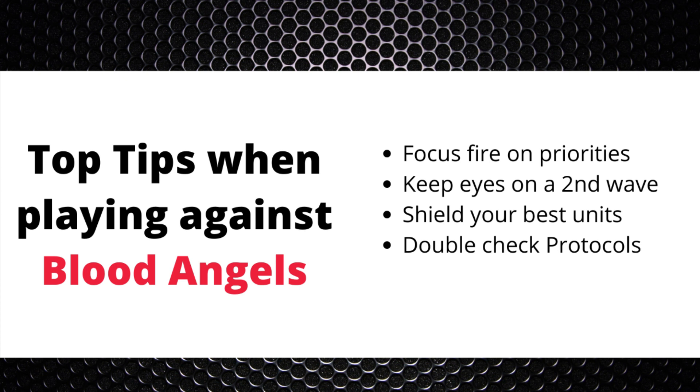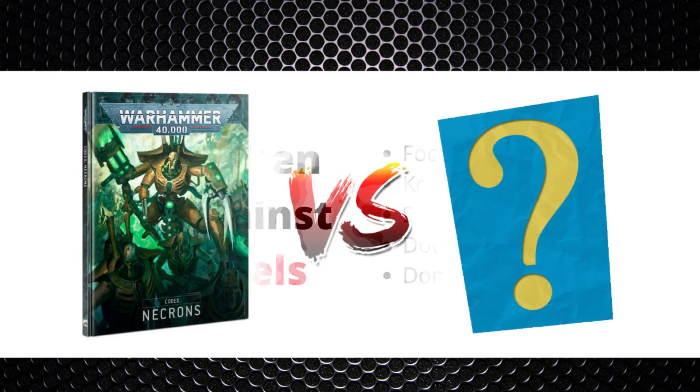Next, double-check your protocols. I'm not a big fan of protocols but there are a few things in there that can really aid you in the early rounds of the battle — things like falling out of combat and still shooting for example. Then finally, don't forget you still need to score. Use those Canoptic Wraiths or Tomb Blades — treat them like hobbits on the mission to Mount Doom: they need to survive and score your primaries. Without scoring, everything is lost.